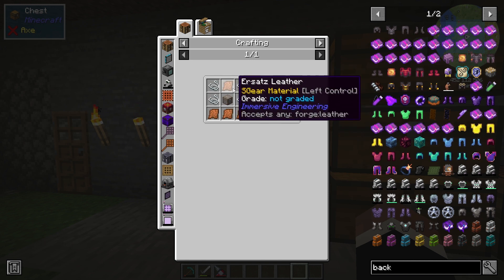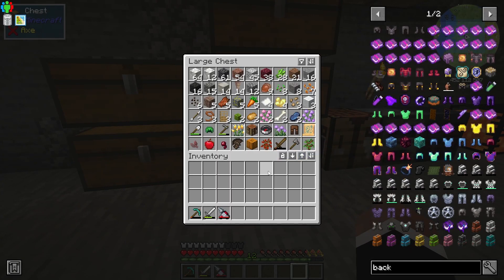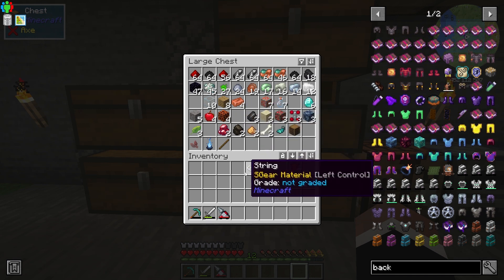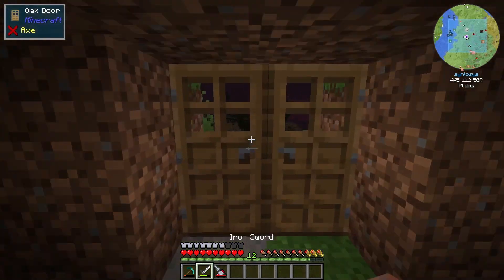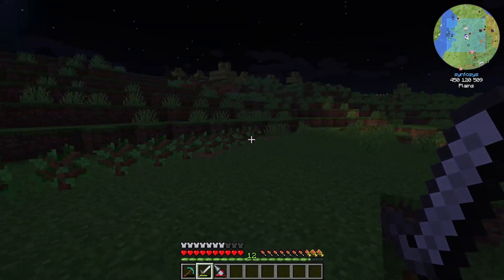So we need a chest, some string, and some leather. We've got leather, but do we have string? We have three pieces but I think we possibly need four. We've got eight planks so we can make a chest. I don't think we've got enough resources right now - we need one more piece of string. It just happens to be dark, so let's go find a spider.